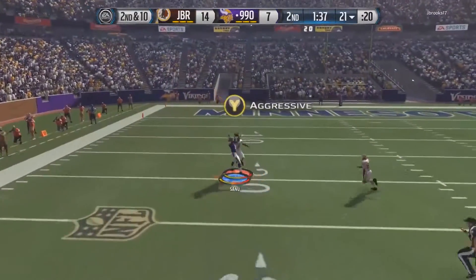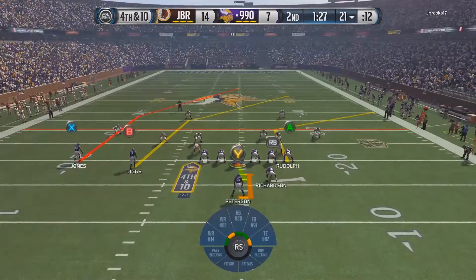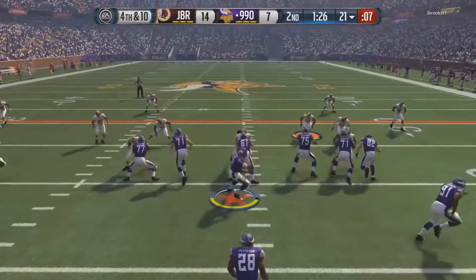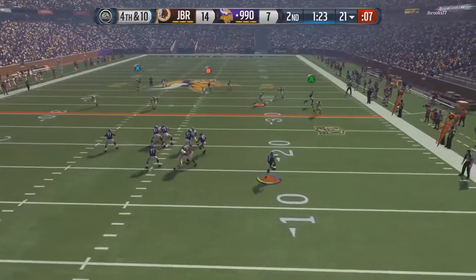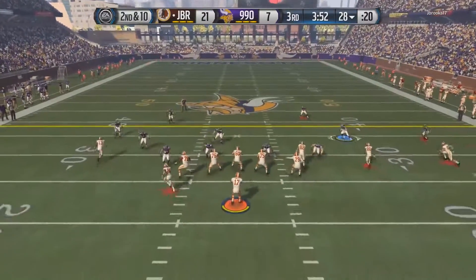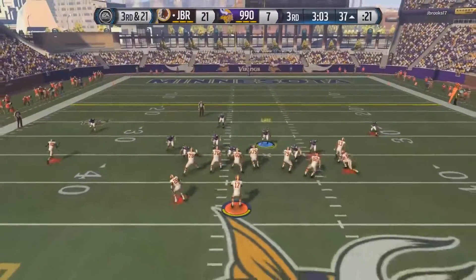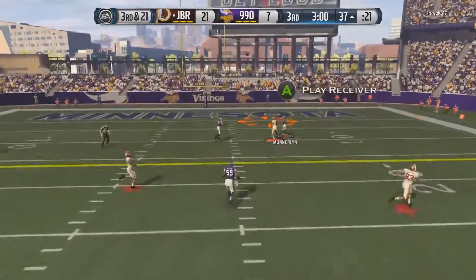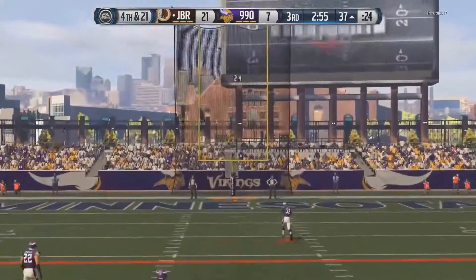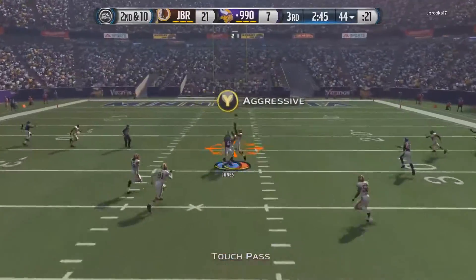Sunu gets the ball popped out on fourth down. If we can't pick this up this will be very bad for us since we're down one score. We get a pass interference call — hopefully that's fixed in Madden 17. We get lost again, and that should have been an interception by Harrison Smith. But look at this — he misses the field goal, which is good for us since we're down two scores.